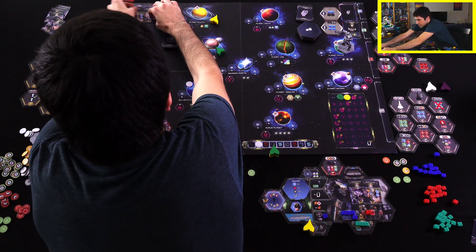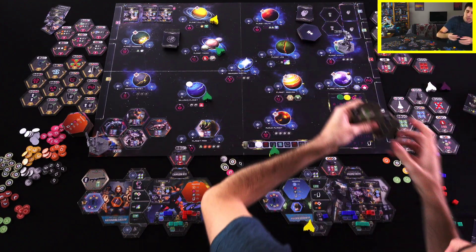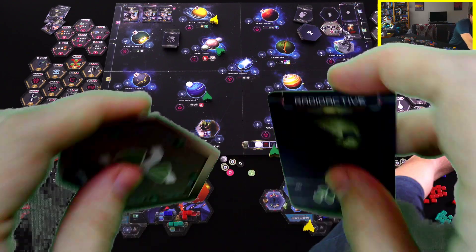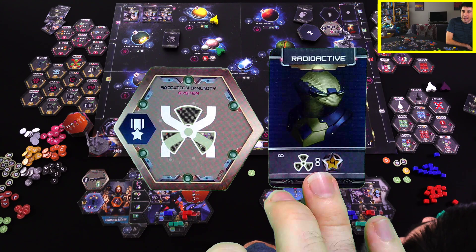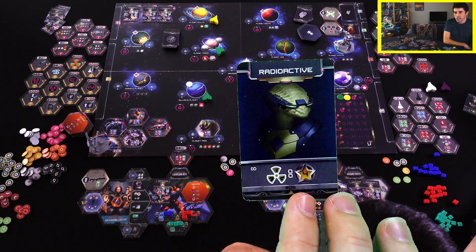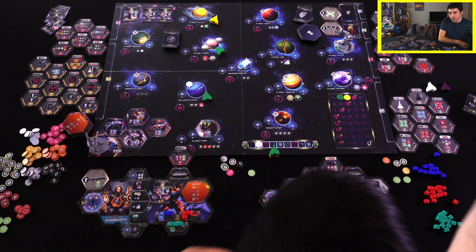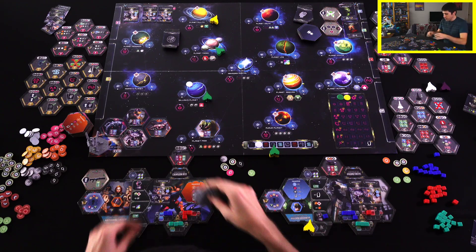Once we're done with that, we refresh everything and move on to the next round. Let's get some new tiles out, and some new specialists. Interestingly, both of these came out at the same time: we've got the radiation immunity system, which will get rid of our radiation, and the radioactive guy — especially interesting because when you have this specialist, instead of losing points, you gain four points on top of the minus three per radiation. So you'll actually gain one point per radiation instead of losing three. He might be useful to get. Then the banker — you flip him and just get two credits. A great way to farm some cash.